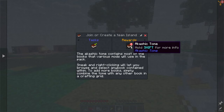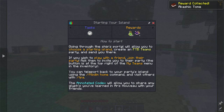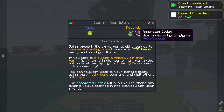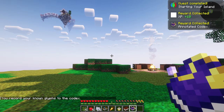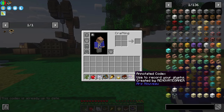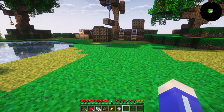Let's go to 'Getting Started' - join or create a team island, we already have that. We already have that book so we'll just get another one. 'Starting your own island: going through the ship's portal allows you to choose a starting island.' You can teleport back to your party's island but there's nobody playing with us. It says 'you recorded your known glyphs to the codex' - Ars Nouveau, it's like our spell book.